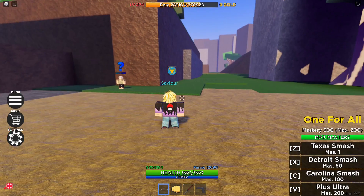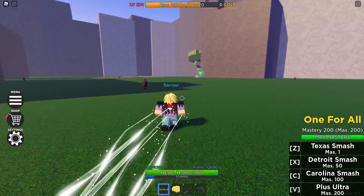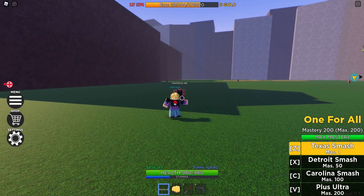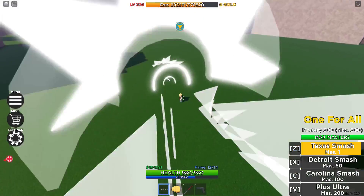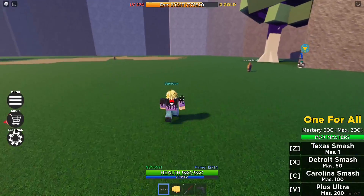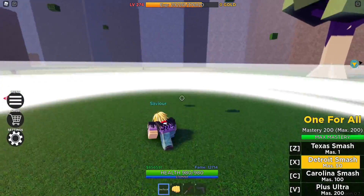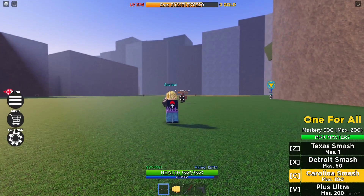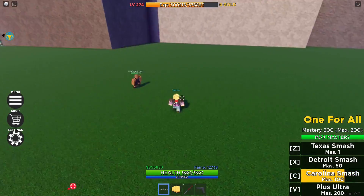I think this game did One for All really well. As you can see, we have Texas Smash, Detroit Smash, Carolina Smash, and Plus Ultra. The first move is Texas Smash — it has a pretty big area and looks really nice. The next one is Detroit Smash — you can see the ground particles come up. And the last attack is Carolina Smash, which is basically a powerful dash.